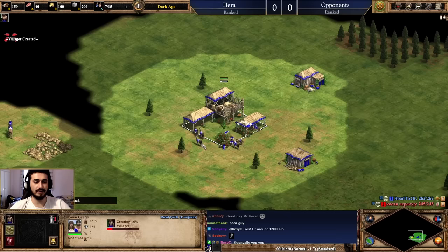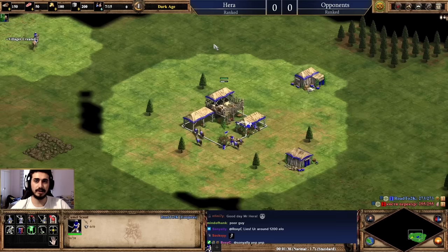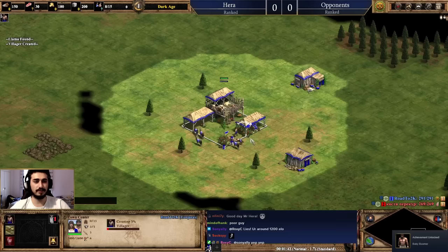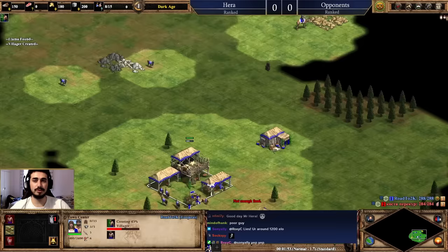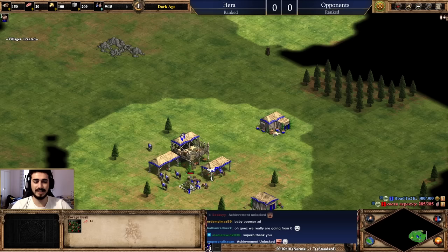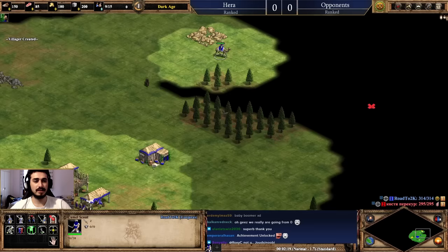We'll do a loop around our base to explore. You might wonder why I'm starting with food — there are four resources, but food is the most important to start because it's used to create villagers. I'm really focused on keeping my town center running as much as possible in Dark Age. The more villagers I produce, the faster resources come in. It's all about making villagers and keeping them efficient on the right resources.